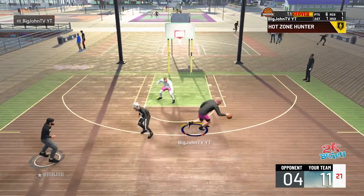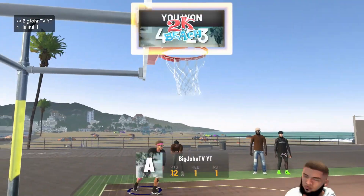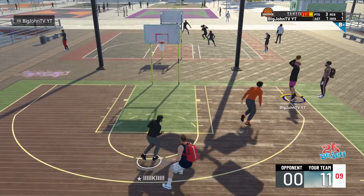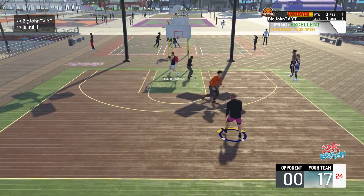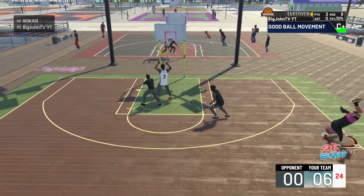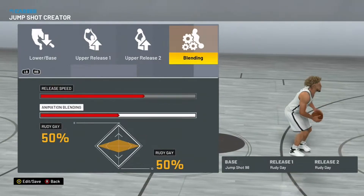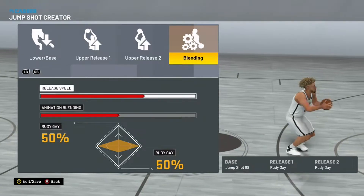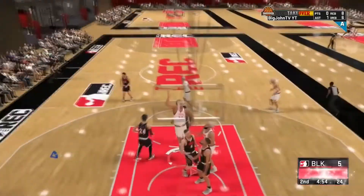Now for jump shot number three — this is actually my jump shot I use for all my builds: stretch, paint defender, shot creator, literally everything. If I recommend one jump shot out of all of these, it would be this one because I have the most success with it, even for those who don't have a high three-point or mid-range. This is for a guard build, 6'8" and below. Jump shot base 98, release one and two Rudy, three-quarter speed, 50/50. I've changed the speed to full speed for some builds since I got a monitor and it tends to feel a little slow.